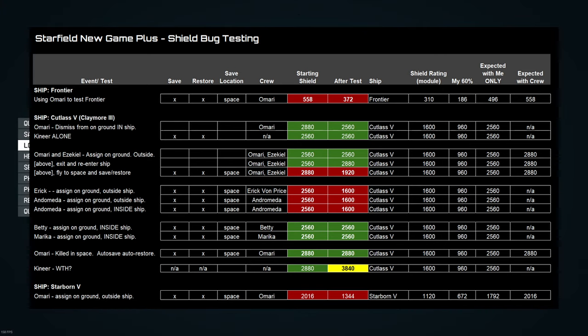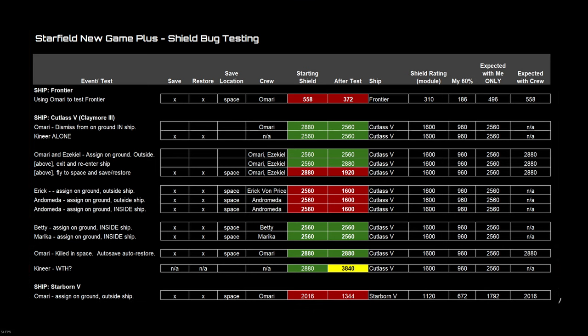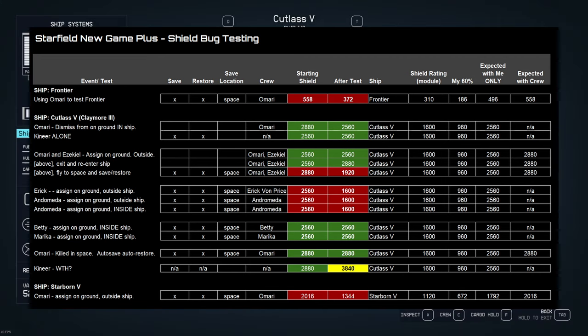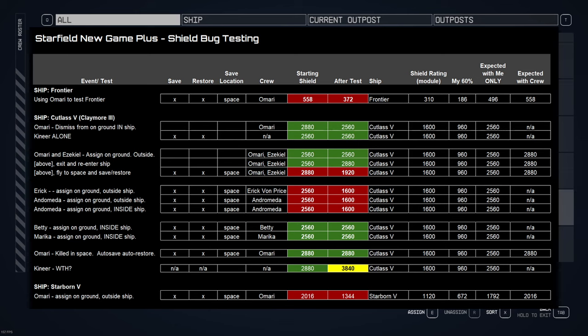I took Betty up into space and Marika separately - neither one triggered the bug when they were the only crew members on the ship. It was straightforward: launch into space, do a save, do a restore, and check the shields. In both cases the shields stayed at 2560, which was my core bonus added on top of the shield's core 1600 value. It looks like if the crew member's skill is purely personal, or personal plus a weapon system skill, it doesn't trigger the shield bug.